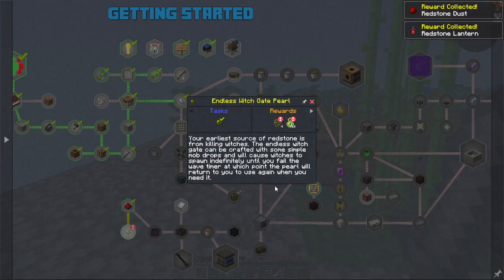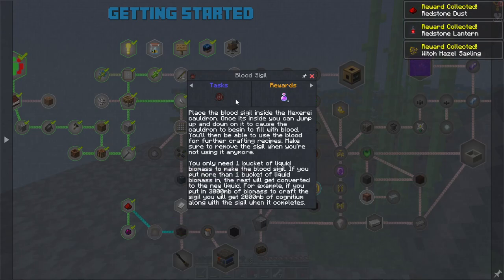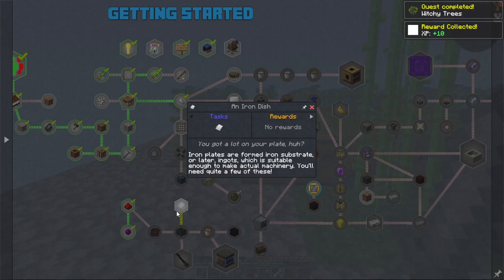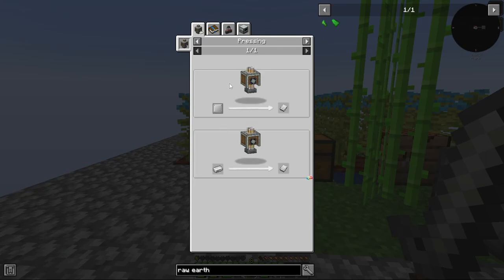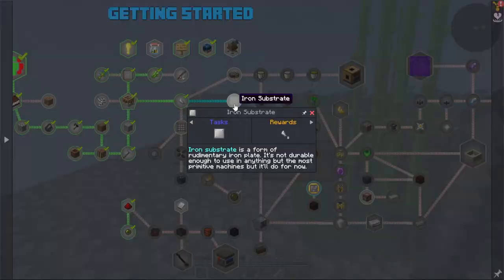Redstone lantern. Witch Hazel saplings. Now the blood sigil — I do need the mixing cauldron, which means I need to get an iron dish. Iron plates are formed from iron substrate, but I need to do the smacker for that. So I need iron substrate.